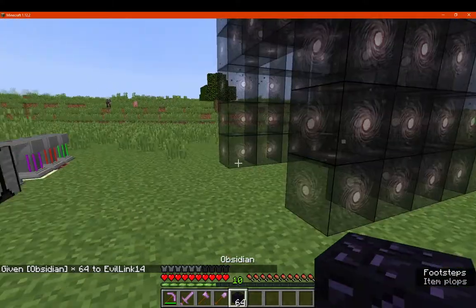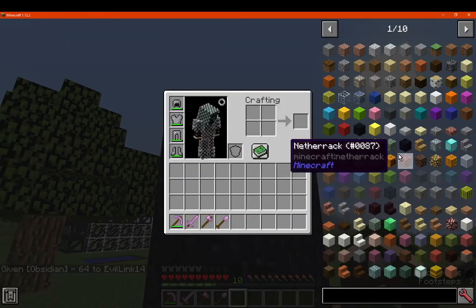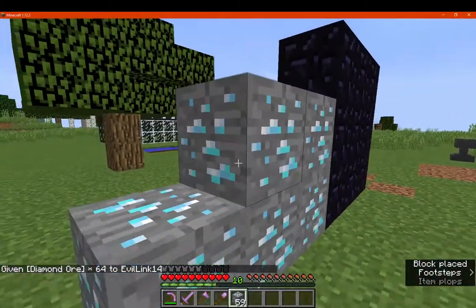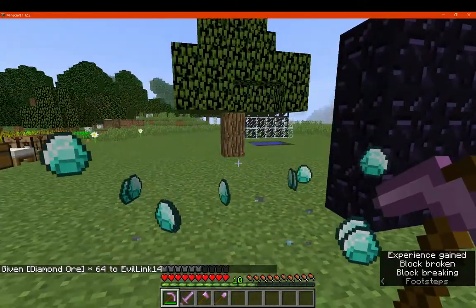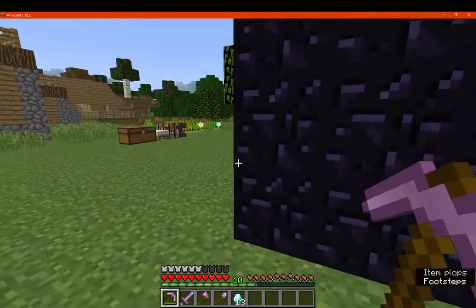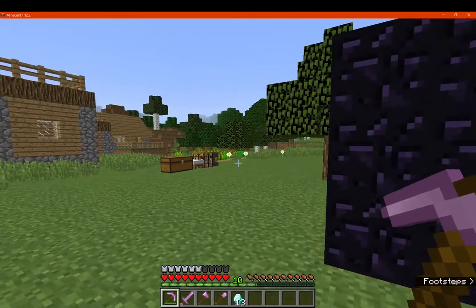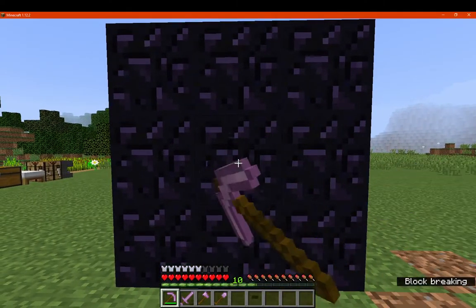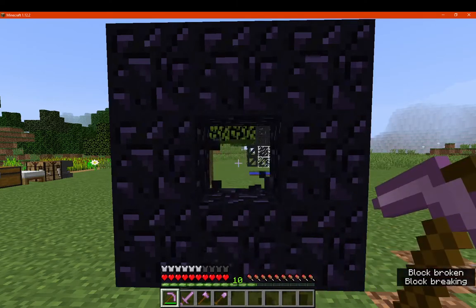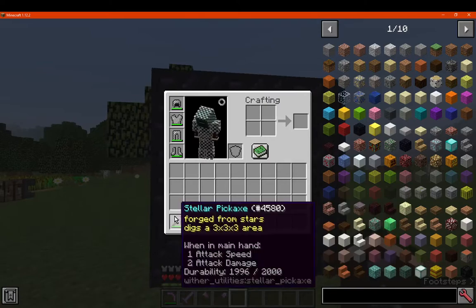For obsidian itself, it can harvest a ton of it, or diamonds as well since we know it's capable of breaking those. For general ores, it's pretty easy. Interestingly, I placed nine and got thirteen back — so it seems to give fortune to ores. I don't know if adding enchantments would increase that further, but it doesn't appear to apply fortune to obsidian currently.